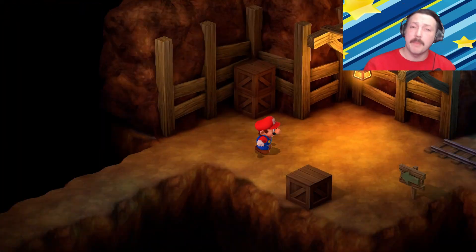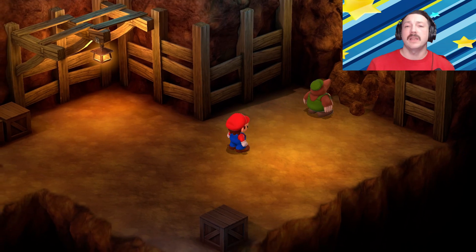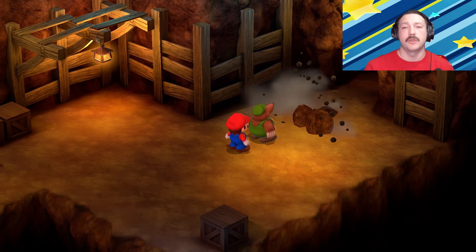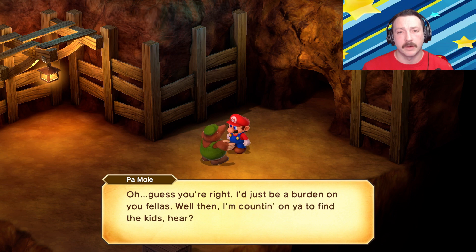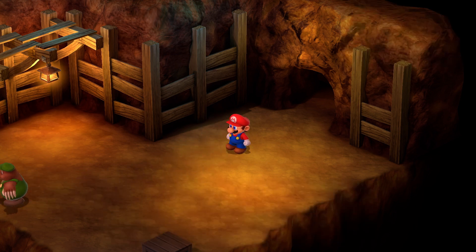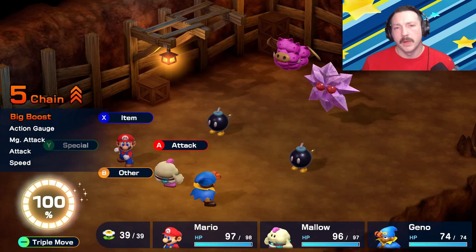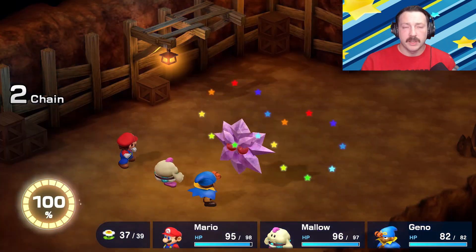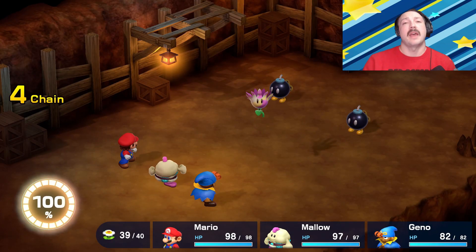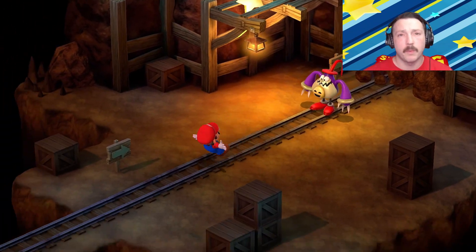Now that we have the micro bomb from Croco, we bring it to a mole who sets the explosive off so we can continue deeper into the mines and find out who is really controlling the bomb arms. During the next section of battles — which we fast forward through — Geno reaches level 10. We finally approach Punchinello, the one causing all these Bob-ombs to be everywhere. This battle is super unique, so I can't wait to break it down.